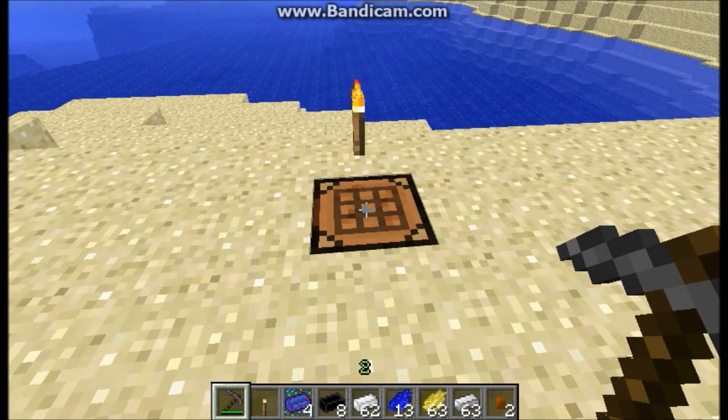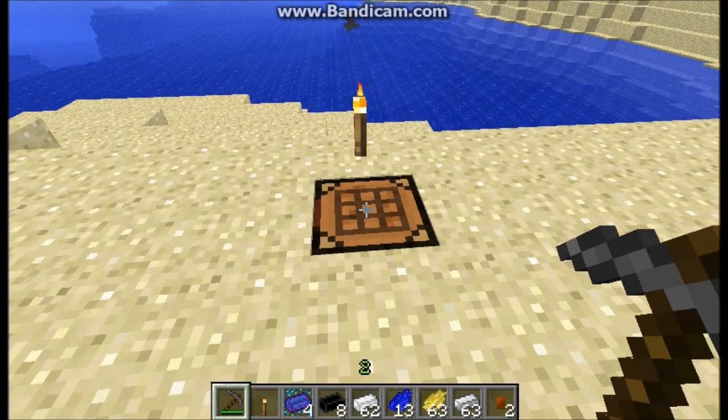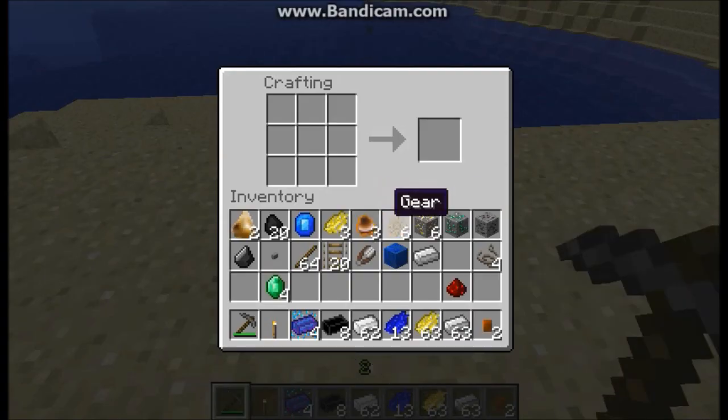Hello there, everyone. This is Utakata J6 back once again with a video for Mediate Craft version 0.4. Version 0.4 focused primarily on getting the former items and recipes back into Mediate Craft, at least for the first few stages. Without further ado, here are some of the major changes and major additions.